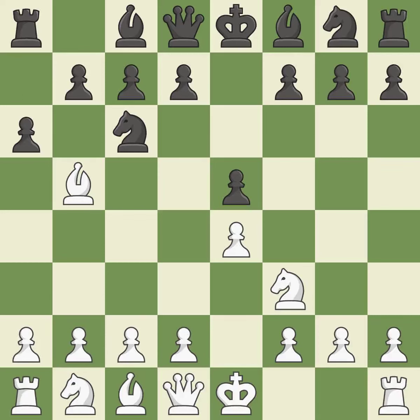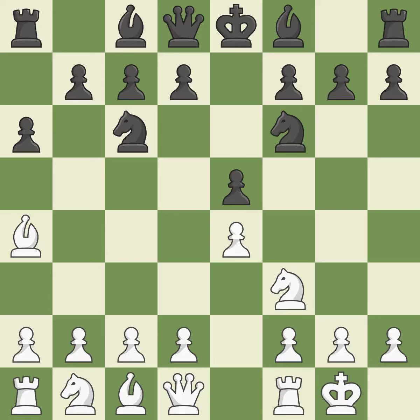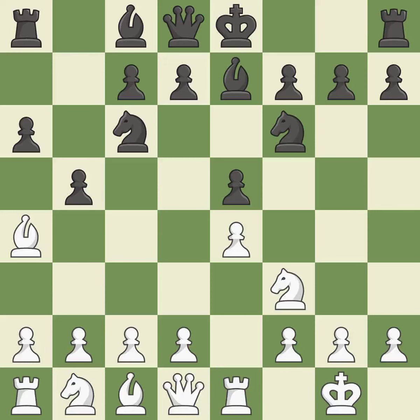A6 forces the bishop to choose between exchanging and withdrawing. Ba4 safely retreats the bishop while keeping pressure on the knight. Nf6 attacks the undefended e4 pawn and develops the knight at the same time. Castling gets the king out of the center and prepares to develop the rook to e1. Be7 develops the dark-squared bishop and prepares to castle. Re1 centralizes the rook and protects the e4 pawn. B5 gains space on the queenside and forces the bishop to the b3 square. Bb3 is forced, but the bishop is well placed because it attacks the f7 square.